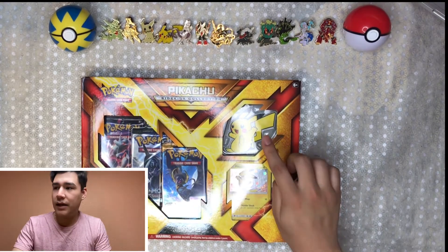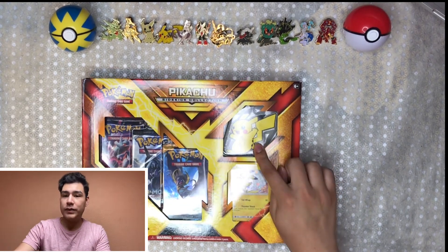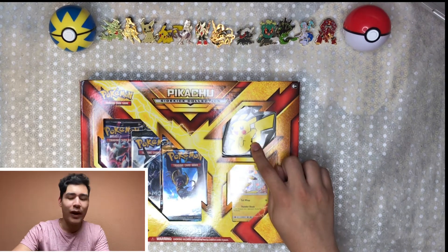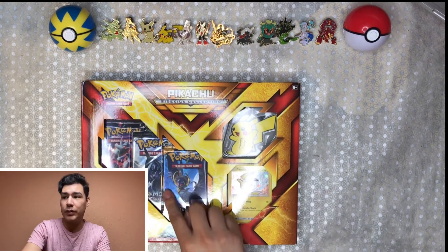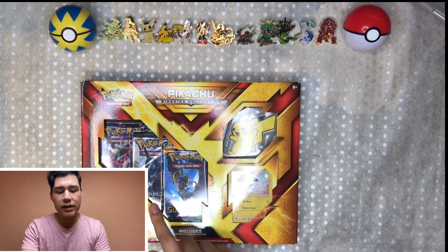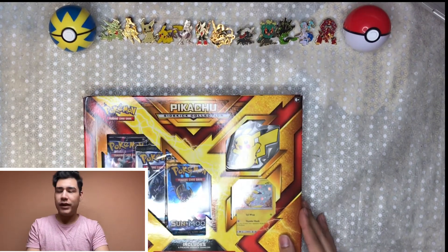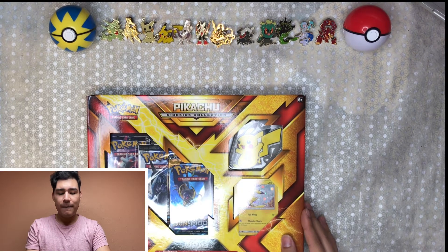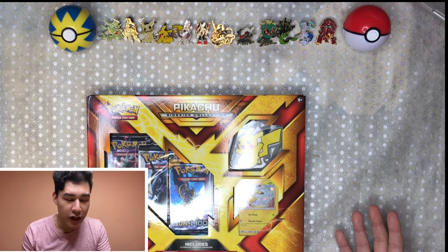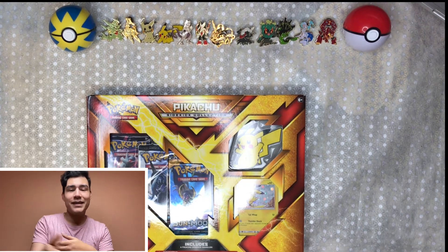So I'll go ahead and show it here. As you can see it does come with the Pikachu promo card, it also comes with a keychain — I'm probably not going to keep the keychain, might end up giving that away. And then it comes with three boosters: a Sun and Moon collection, a Sun and Moon Burning Shadow, as well as a Breakthrough. I am pretty excited to see which ones we get.